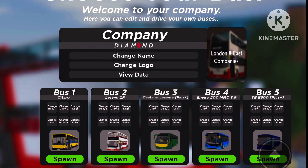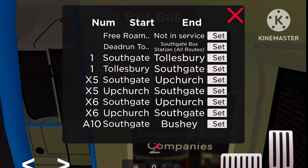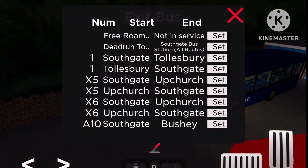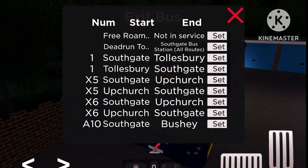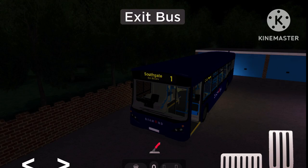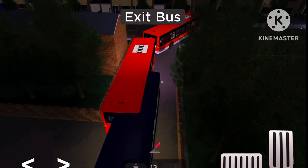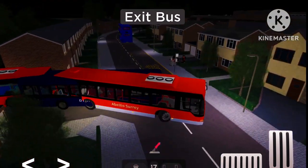Let's go pick a bus. So I decided to change my company a little bit — I'm actually going to drive a Diamond Bus for this driving duty. Don't ask why but I just feel like doing something different. I want to change my company each time. So I think we should do Route 1 from Tullesbury to Southgate, so let's make our way to Tullesbury and then we can get the route set up.